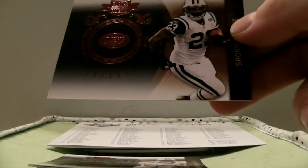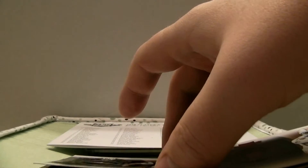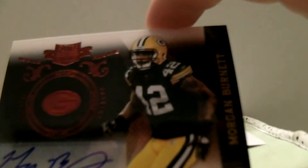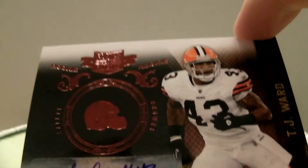And here we go — Sean Green $4.99, Brandon Marshall $4.99, Wes Walker out of 100. And then we have a rookie, Andre Roberts $2.99, and then our first auto, Morgan Burnett the Pack $4.49. And then we got an auto for the Browns, T.J. Ward $2.49, and Antonio Gates Jersey $2.99 honors.